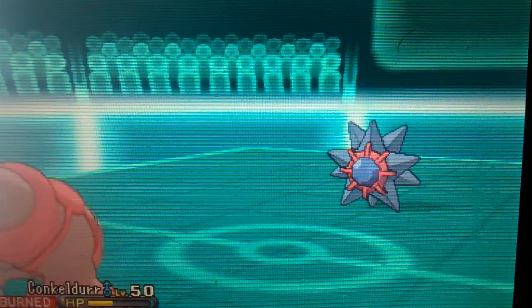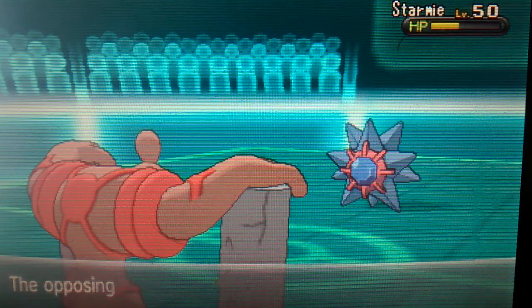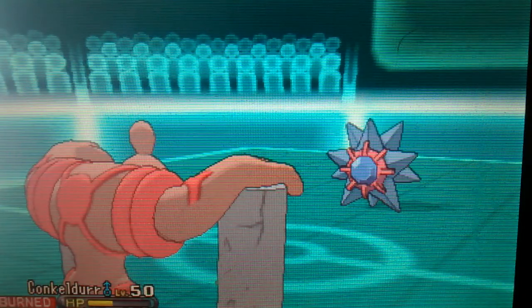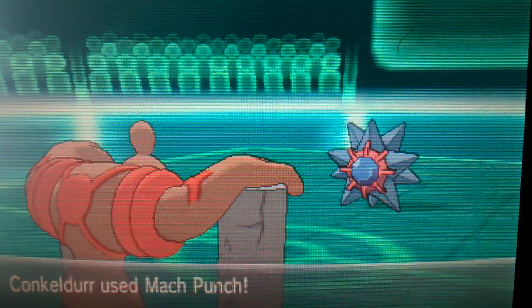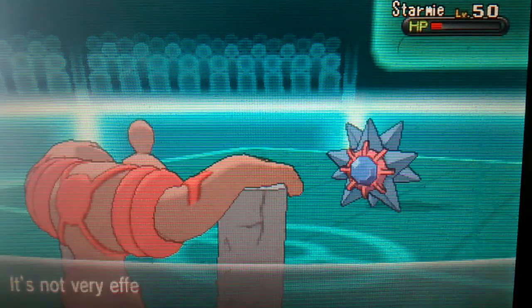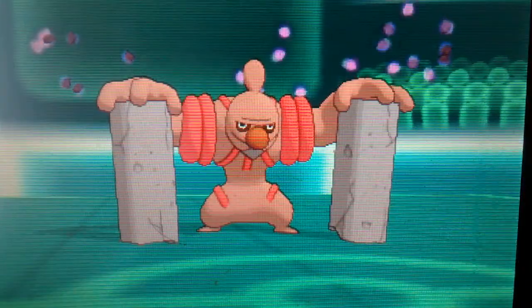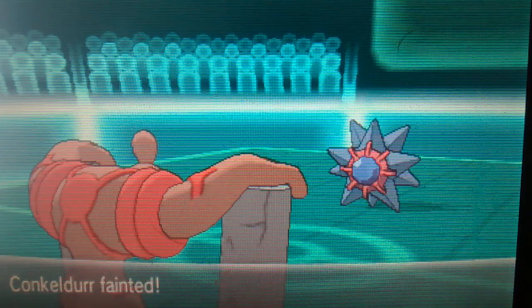I'm going to go for the Mach Punch just to get some more damage on this. He actually went for Hydro Pump — but he missed. If he misses Hydro Pump, he should just use Water Gun if he doesn't want to miss. I'm going to use another Mach Punch just to get some damage in. He's going to take me out with a Discharge. That is the wrap — sorry, Conkeldurr. You did your job.